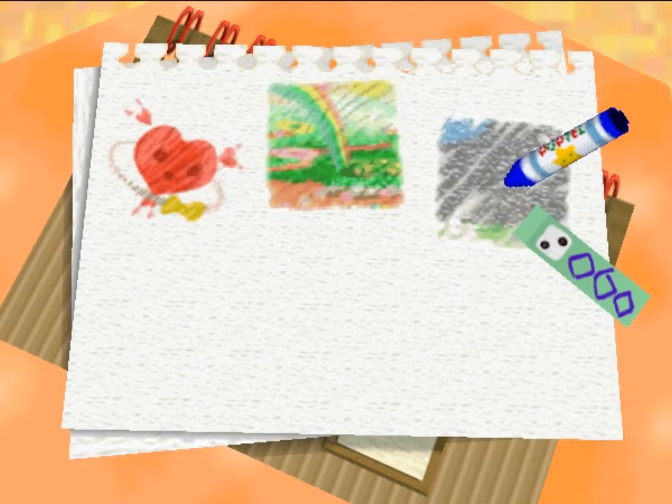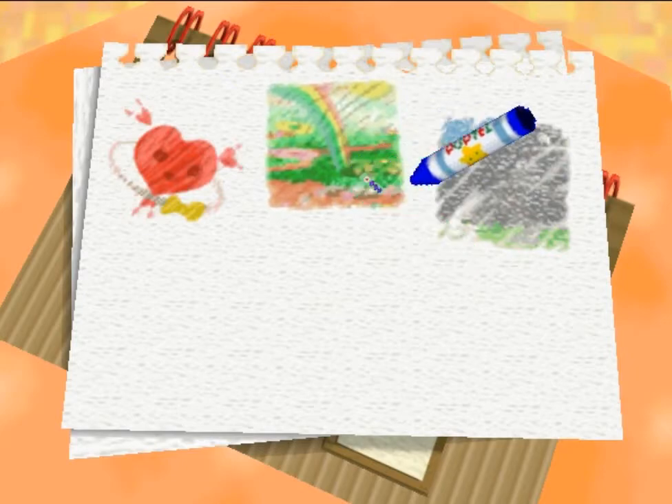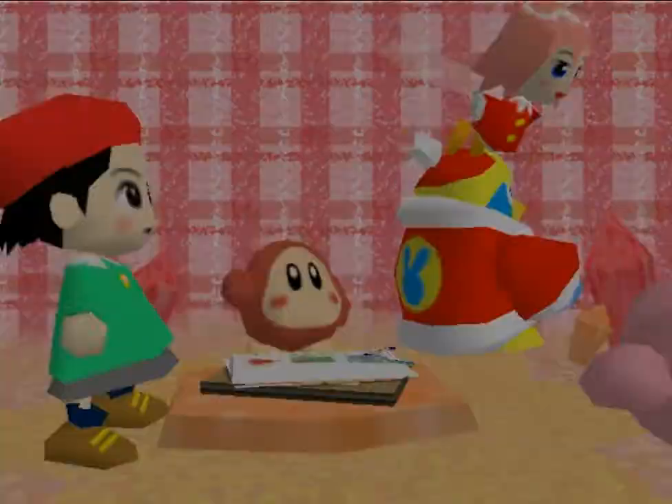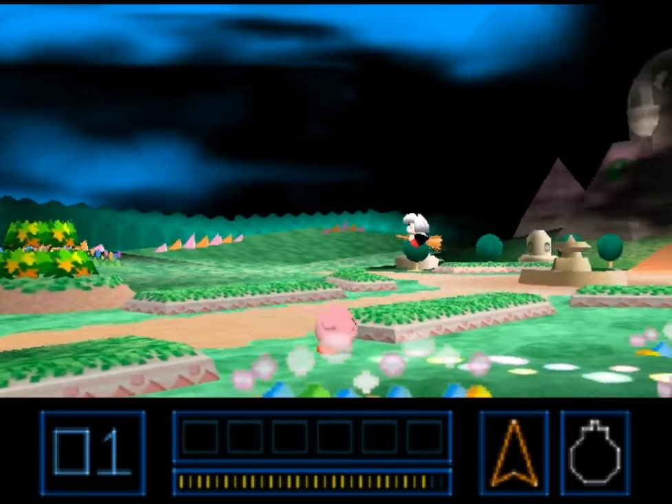Welcome, welcome, welcome all — voice cracked a little bit. Some more Kirby 64: The Crystal Shards. In the last part we took care of all of 6-1, so on to 6-2 now. It starts to get a little bit more demonic.